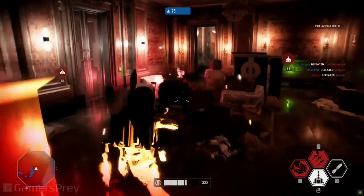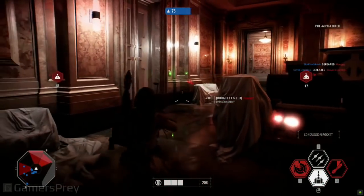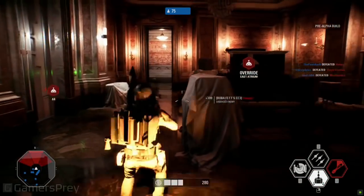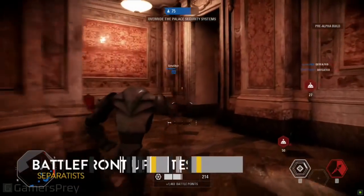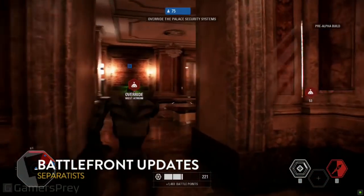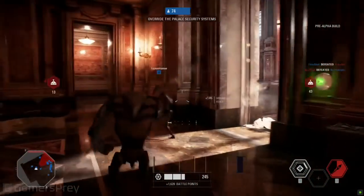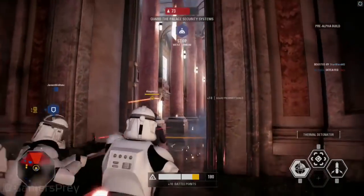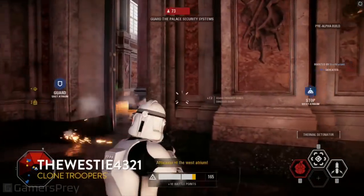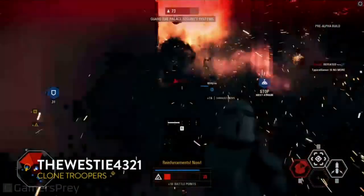There goes Boba Fett — that was a good flank by Boba Fett and Maul, just shredding the clone army. Boba Fett is definitely a hunter-killer. If the clone army is able to get some of their heroes in play, this is where Boba Fett will really shine. With his jetpack, he's able to float above the battlefield and fire off some rockets to take out an individual target. From the last game, he's got a new concussion rocket that will really misorient players, and also a rocket barrage — instead of just one rocket, he can really lay down and suppress the fire.